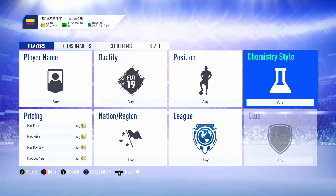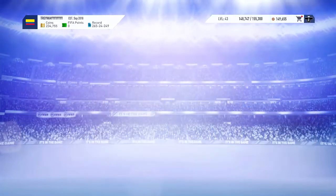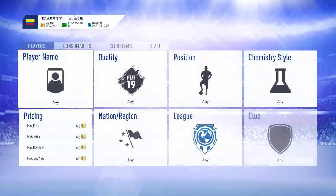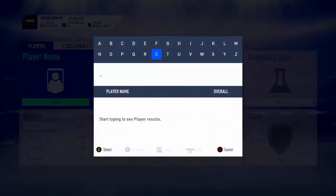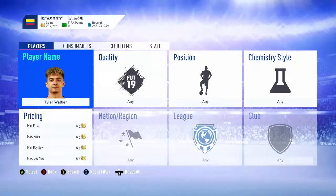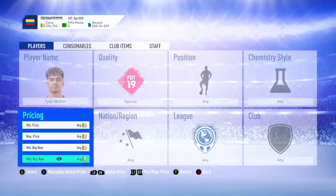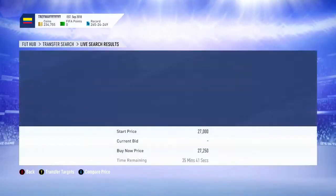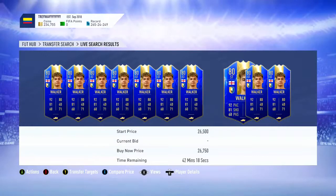You can make up to probably a hundred K a day just sniping, without doing anything really difficult. The EFL Team of the Season is now out, so the first player I'd look at is some of the lower-rated EFL ones. For example, Tyler Walker - you can see he's going for about 27K, around 28K at that sort of price.